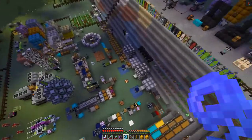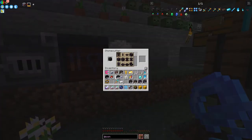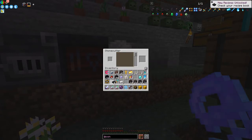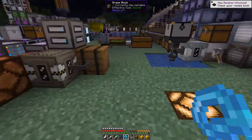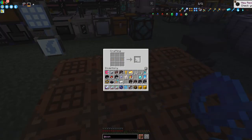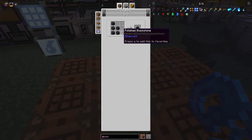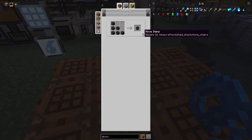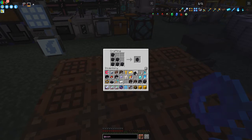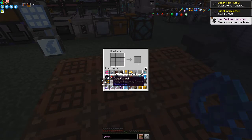I've got a Stonecutter just over here. We can use some Blackstone, put it in the Stonecutter, and make the Soul Funnel. Then we need to make the pedestals. I've got Gilded Blackstone prepared - that's just one Blackstone surrounded by Gold Nuggets. For the pedestal we need four of these things. Let me make the Polished Blackstone Steps - we need two sets because we need four pedestals total.